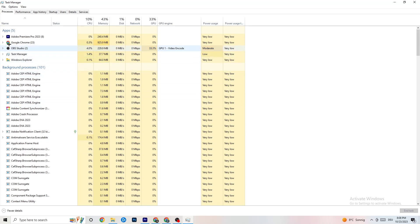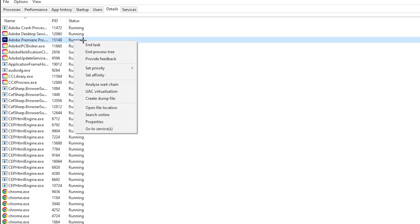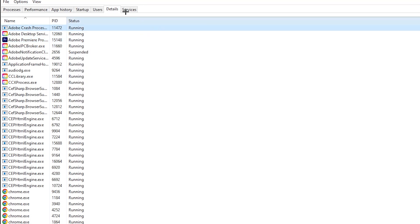Next, go to the 'Details' tab in Task Manager. Search for your game process — I haven't started mine currently, but do the same thing I'm doing with Adobe Premiere Pro as an example. Right-click your game process, hit 'Set Priority', and change it to High or Real Time. Check which works better for you, hit Apply, and exit.